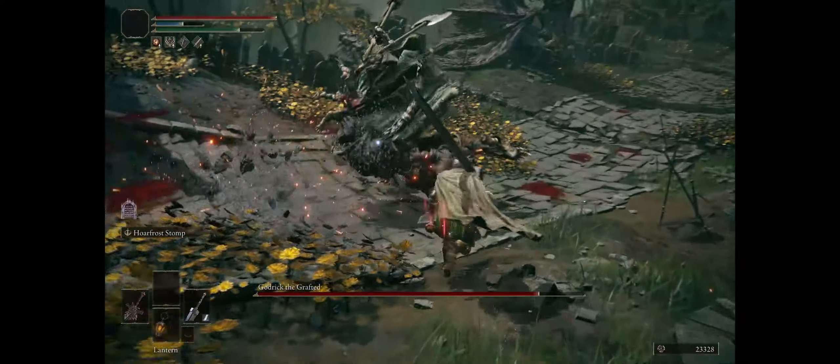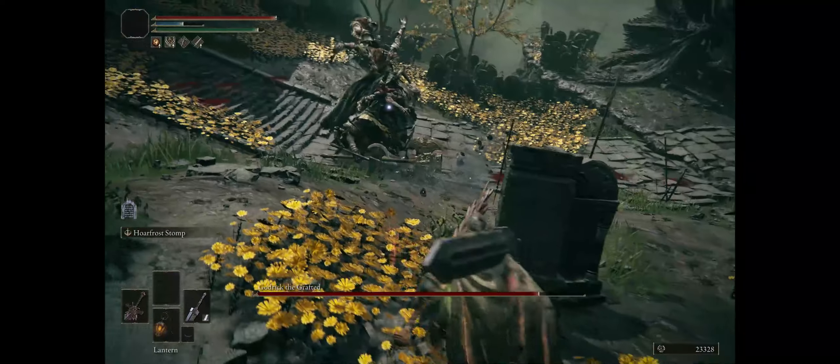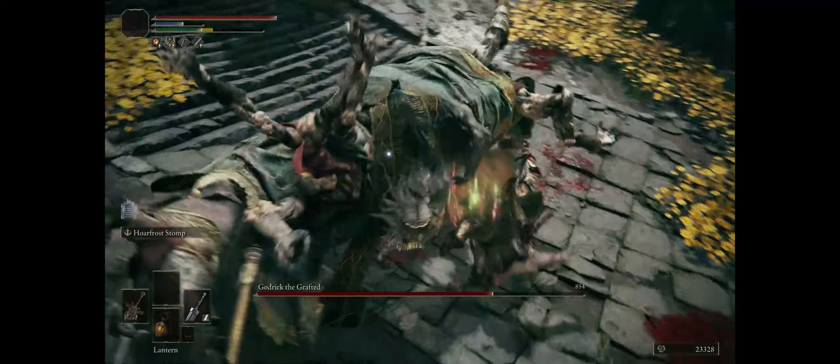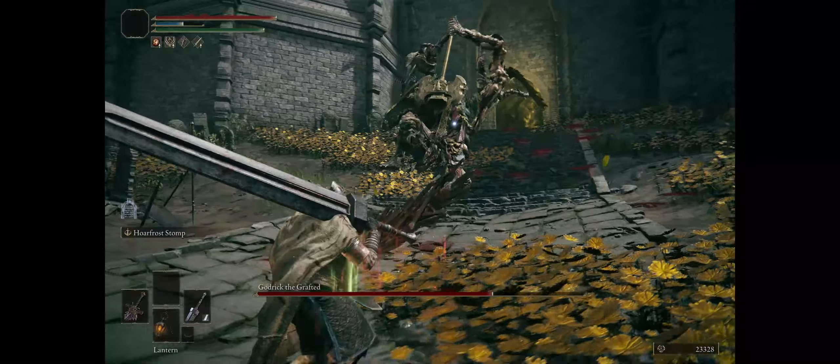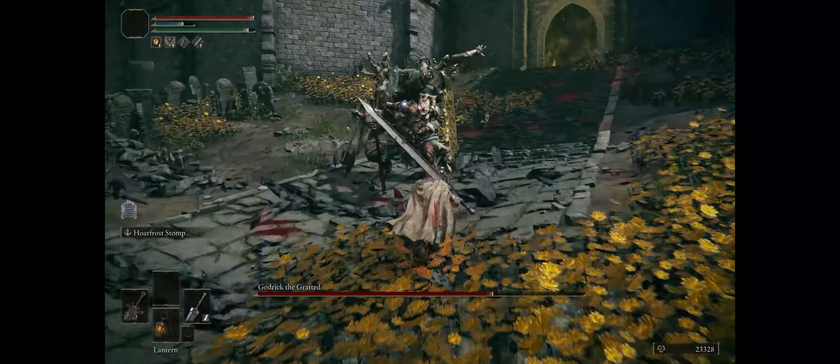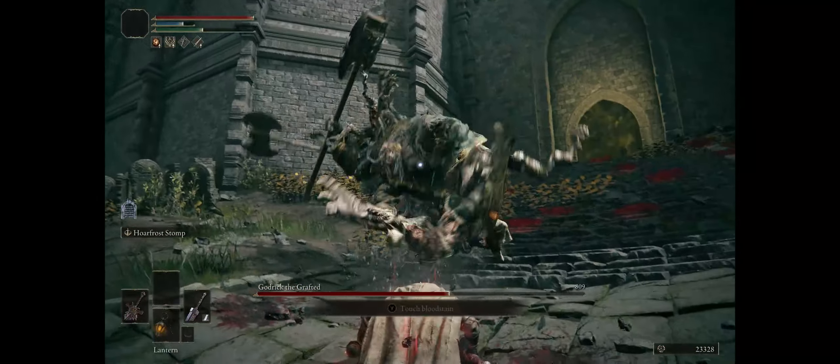Because this is a no-hit run, I'm trying to keep my distance away from Andre. We go for another jump attack here. When he starts laughing he'll do the ground slam — you can avoid this by jumping twice in quick succession. But because we are a slow attacker, I decided against it.